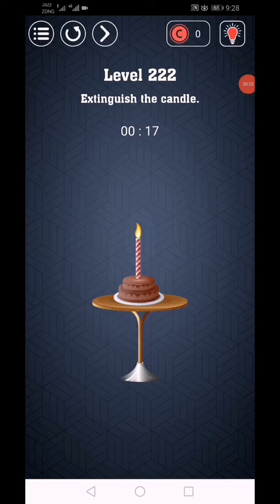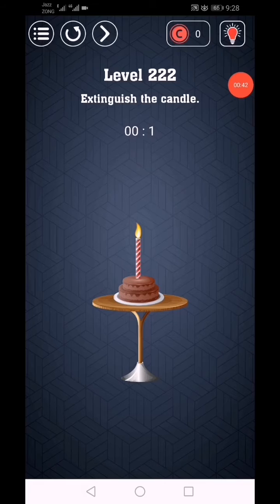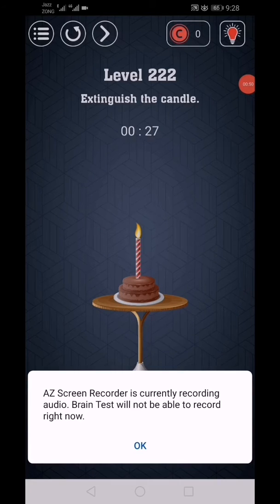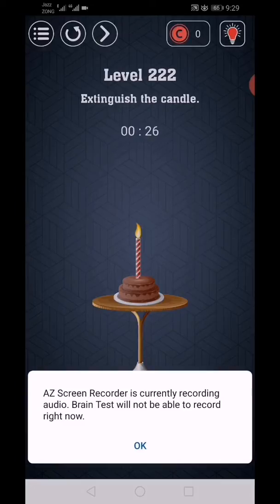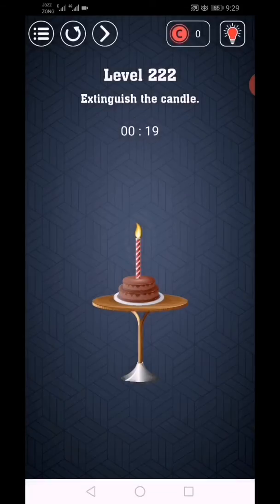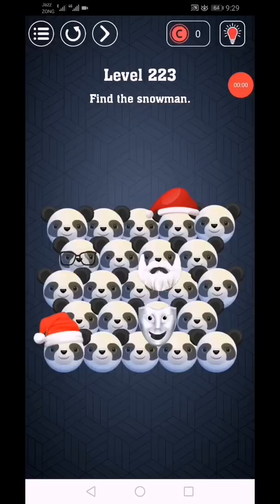Level 222 is changing the candle. In this level you need to do it like this. Note: while recording, we are not able to complete this first because we need a mic. Since we are recording, this is not working - you can do it like this to complete the level. We paused the video and are making a new attempt to complete it.